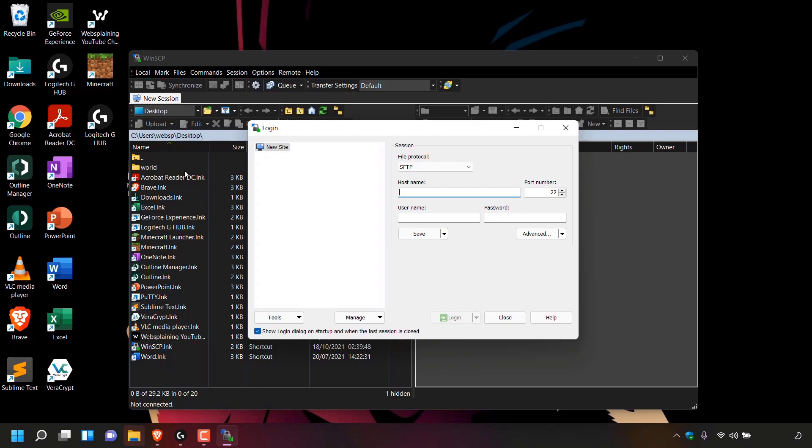Just to note: if you're on a Mac or Linux operating system you'll need to download another SFTP client as WinSCP is for Windows operating systems only. Once you've opened up WinSCP you'll be greeted with a login window for your session. Underneath session you'll see file protocol — it should be set to SFTP. If it's not, left click on the arrow and select SFTP.